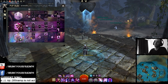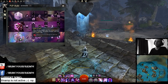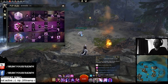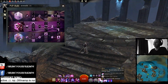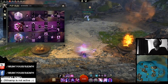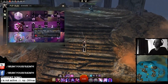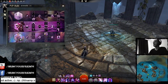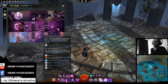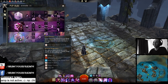Going into Mirage, you have Riddle of Sand: when entering combat your first ambush attack applies confusion, and this ability refreshes when you use a shatter skill. Since you have a lot of shatters through Signet of Illusions, and even more with Mimic, every time you shatter and do an ambush it refreshes the skill. So you have a lot of potential confusion application from that.